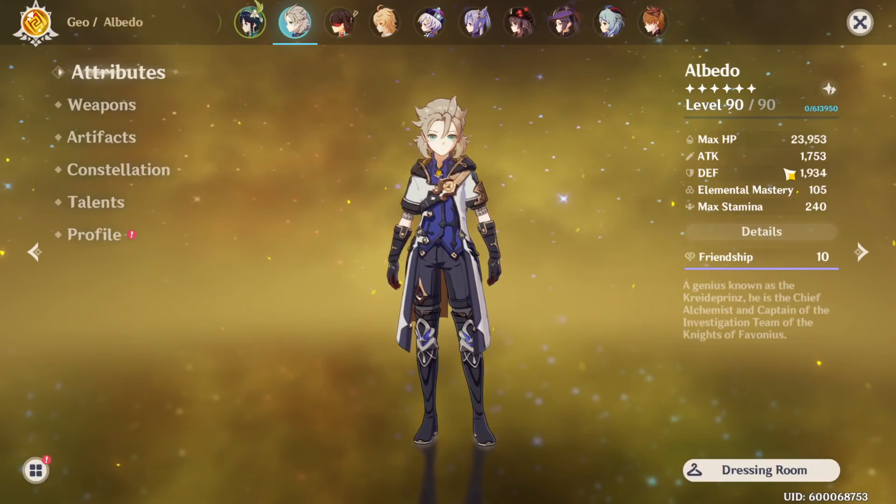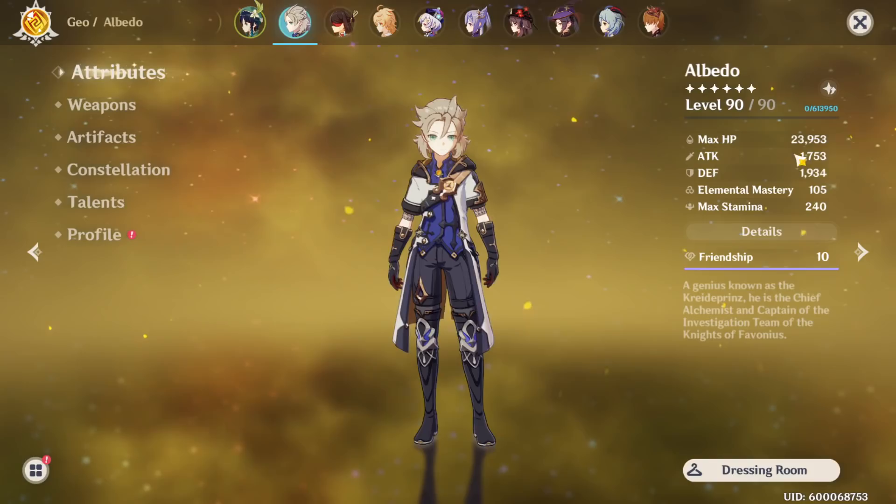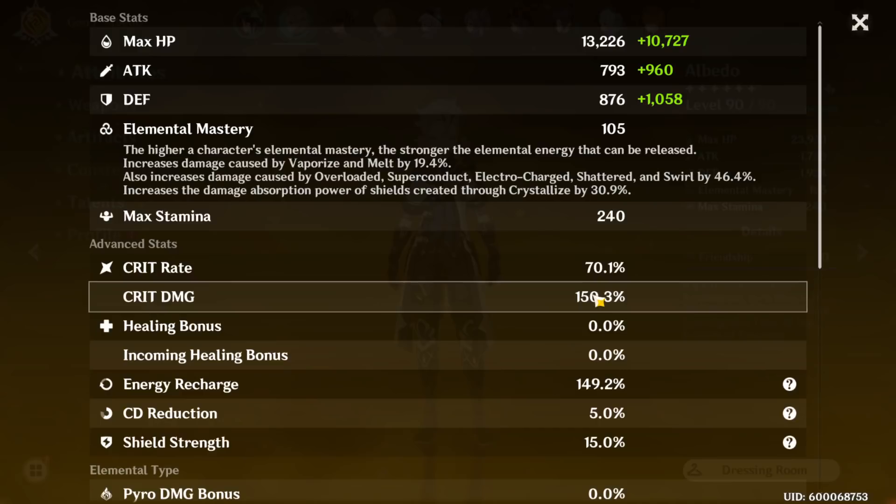Obviously level 90 — as you can see in my stats, I have 1,753 attack and 1,934 defense. The only reason my attack is so high is because of my weapon, which I'll talk about in a bit. Looking at the sub stats: 70% crit damage, 150 energy recharge, and geo damage bonus.